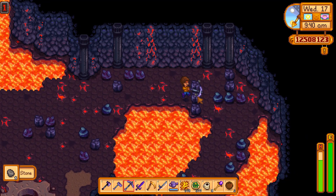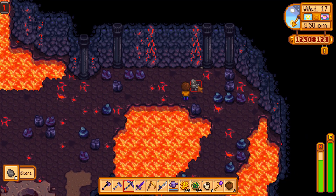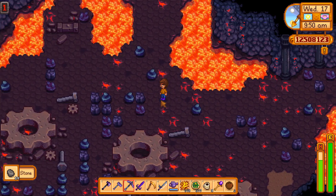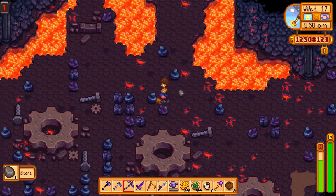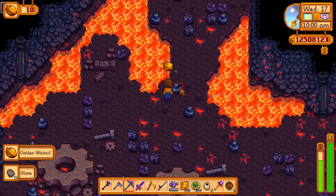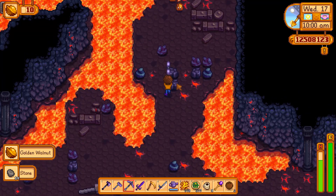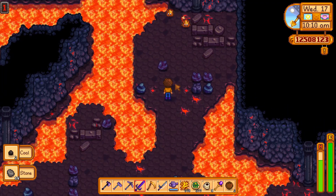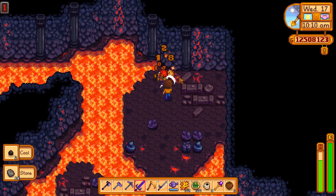You're gonna want to get down to the bottom floor of the mines anyway to access the forge out there — there will be a separate video coming all about the forge. Mines, forage, and fishing — those are the three methods I chose and I was able to collect golden walnuts relatively quickly.